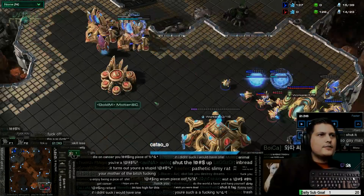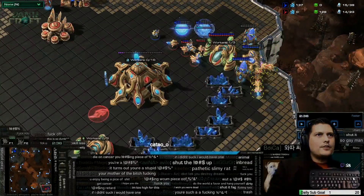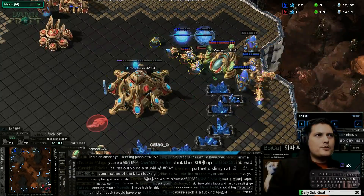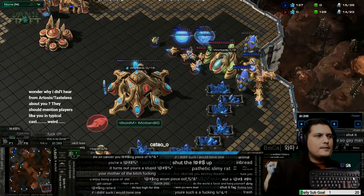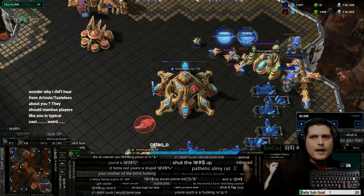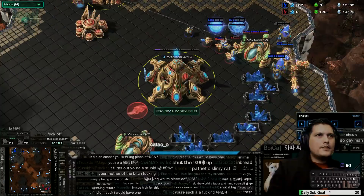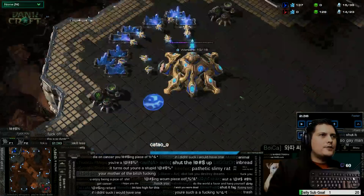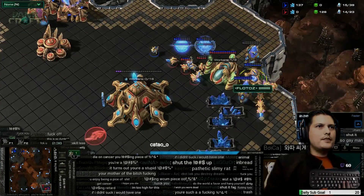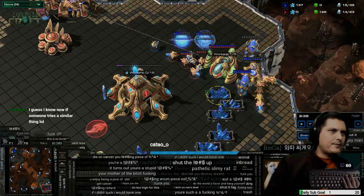He's on two or three probe patches trying to get enough minerals — he's pretty much dead once this cannon goes up, given how early it is and how much his mining has been disrupted defending his pylon and himself from the cannon rush. If I lose these probes it doesn't matter too much because I'm getting the cannon up, and more importantly I have a healthy number of probes at my main base for follow-up macro. He's sealed in the coffin — he just has to nail it in with a GG.